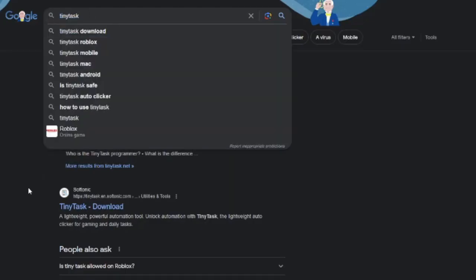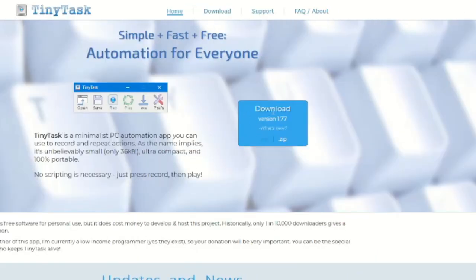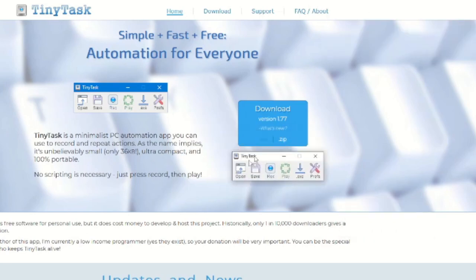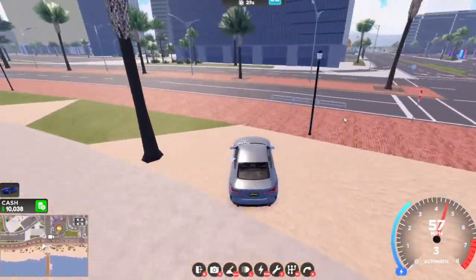Now you're going to want to search up TinyTask in Google and download it. It should be tinytask.net — just press on it. You'll see the download button and version 1.77; it might be different if you're watching this in the future, but for me it's 1.77. You can choose .exe or .zip — I just do .exe, it's the easiest and simplest way. Press on that, download it, and open it up.